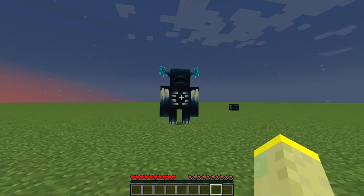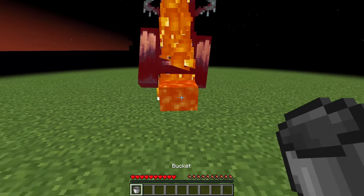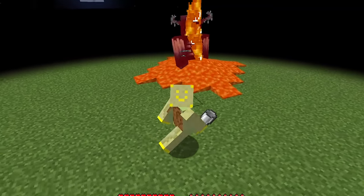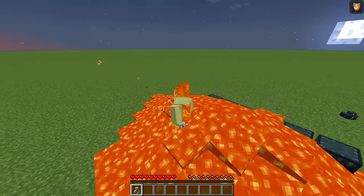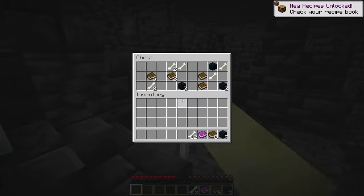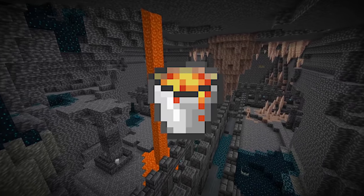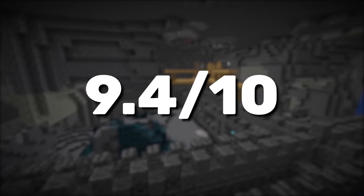Number 19: all you need to kill the warden is one bucket of lava. He might be the strongest mob in the game, but certainly not the smartest. Lava deals a lot of damage, is easy to get, and it also slows him down — making this a great way to kill the warden. If you're afraid of burning yourself, drink a potion of fire resistance beforehand and you have nothing to worry about. It will take around half a minute to kill the warden, and after that you're free to explore the new ancient cities, loot all the chests and mine every new block. Since this is my favorite method, I give it a 9.4 out of 10.